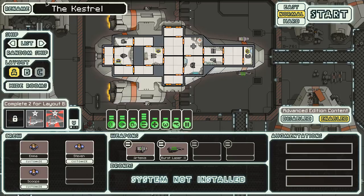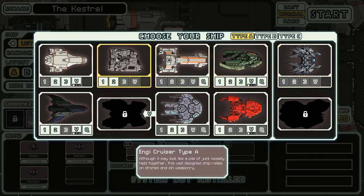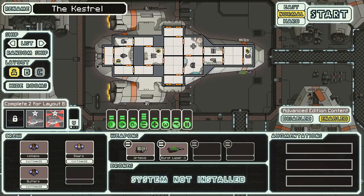Hey everybody, welcome back to Northern Lion Plays FTL. I had a run with the NG Cruiser Type-A and what happened? Died against the flagship, happening with some alarming regularity.